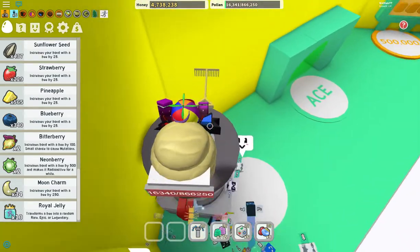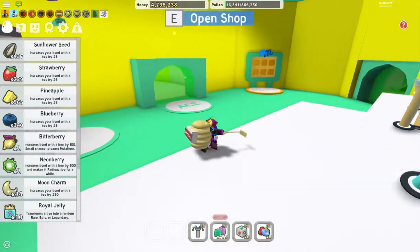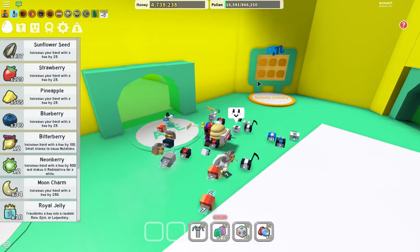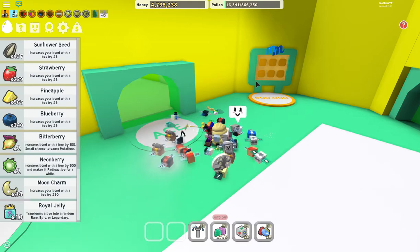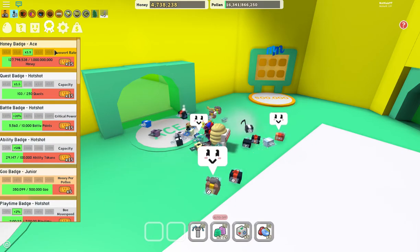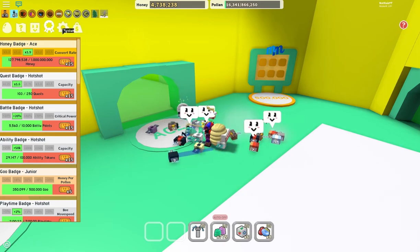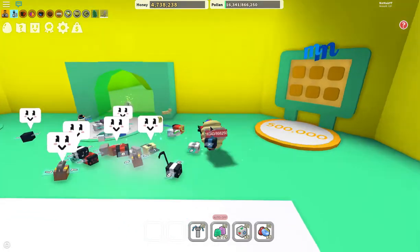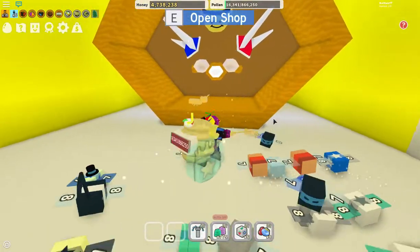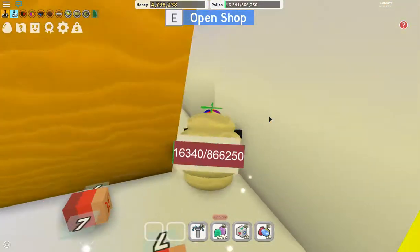It's super OP because you can just get a free gifted bee. And also, when you unlock your first Ace Badge — the easiest to get, in my opinion, is the Honey Ace Badge — you can go in here and there's a completely free Star Jelly right there.